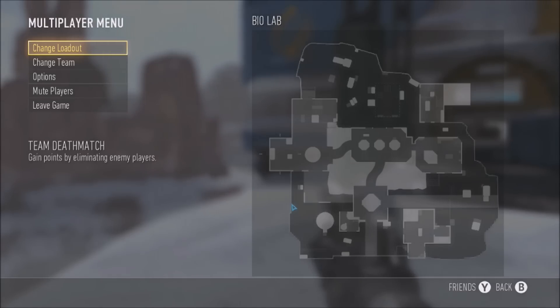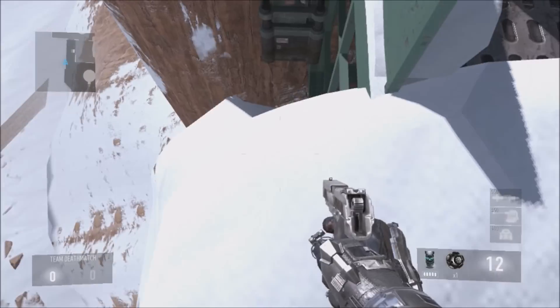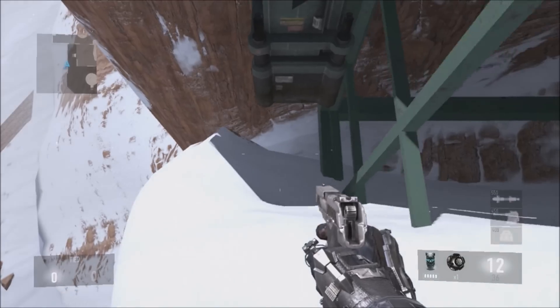For the first hiding spot, you want to come to this exact location on the map right here. Once you're at this location, all you want to do is slowly walk off the edge of the map, and when you fall off you want to push backwards — and you should land on this little barrier.